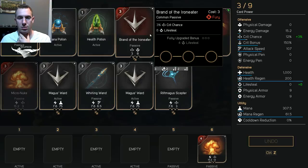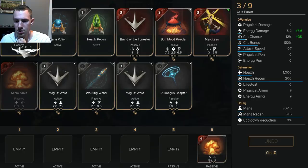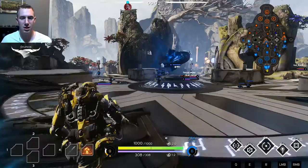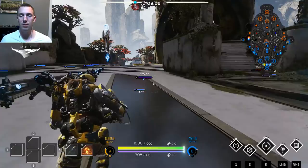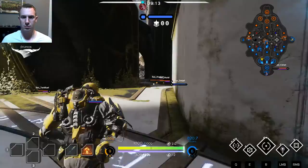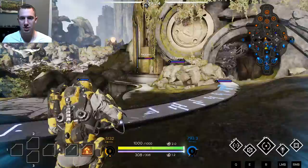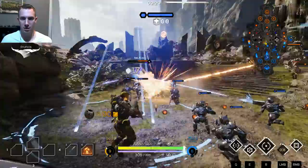We got crit, let's do attack speed now. We're going to do Brutal Kinetic once we're done. I probably should have picked a Fury-specific card there, but that's all right. As far as I understand, the more efficient way to increase your power with your cards is to get a card and then upgrade it fully and then move on from that.